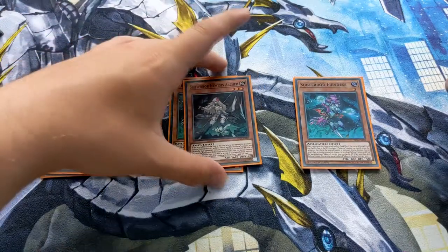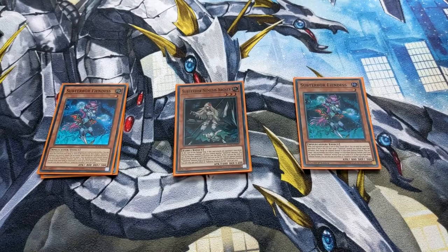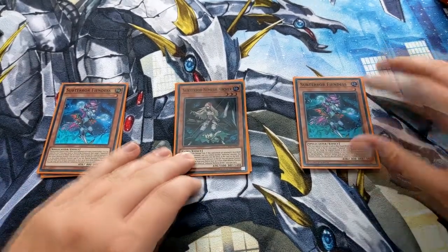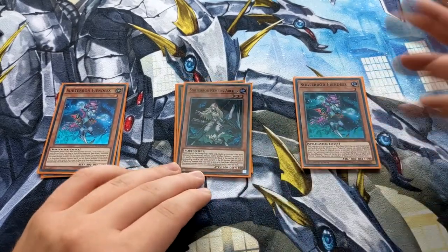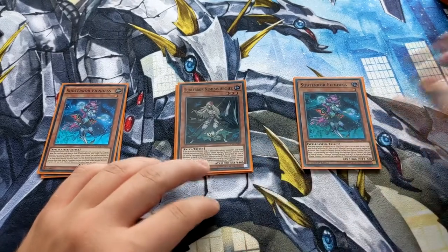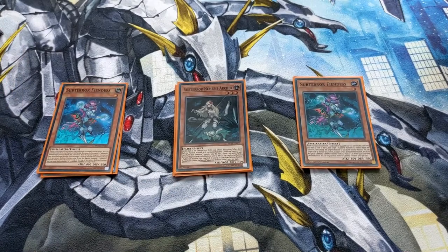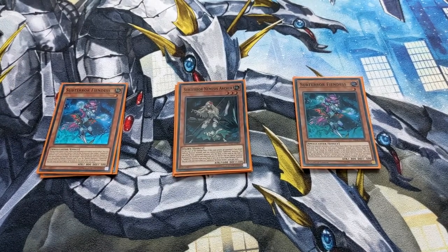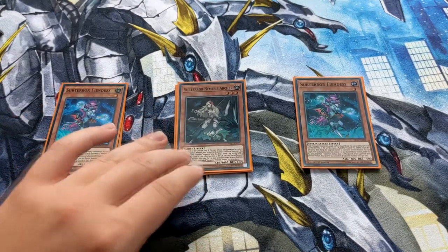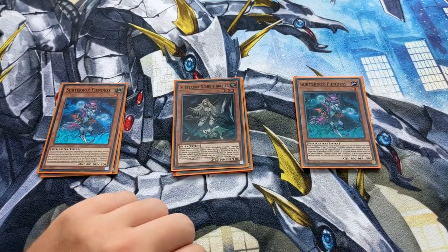For the other monsters, I've got one Nemesis Archer — something I've been questioning playing a bit, but I've also found it really strong. Especially if you control another Subterra, you can spin whatever this battles if it's in face-down defense position. You can also add Guru from the destruction of this, so in those cases that you do break, you can set the Subterra card for it to be destroyed and add Guru to your hand.